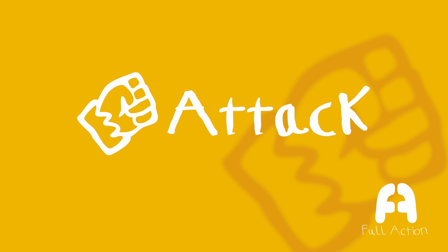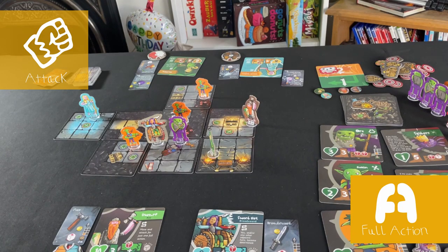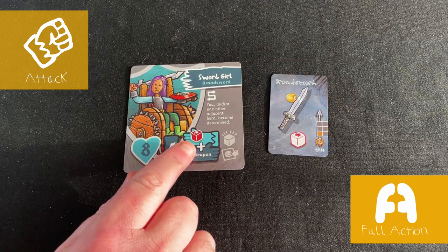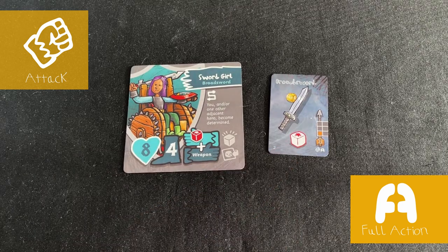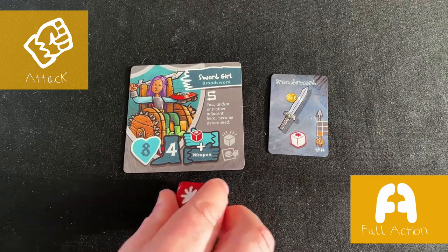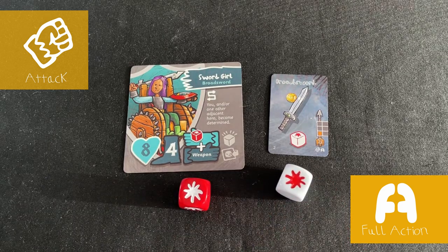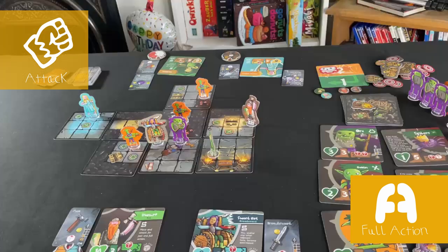Attack: the dungeon is full of monsters and enemies, and sometimes you're going to need to fight them. The first step is to check that you're in range and line of sight. Once you've checked that, you roll dice to see if you hit your target. You find the dice to roll by adding the ones shown on your character card to the ones on your weapon card. Sword Girl has one red dice from her character card and one white dice from her sword, so she rolls two dice. Every hit symbol you roll counts as one damage to your target.